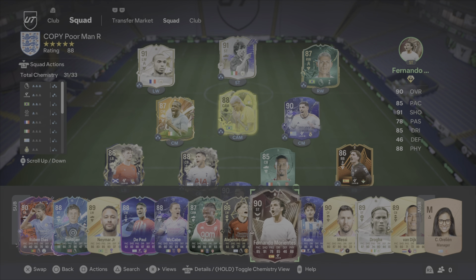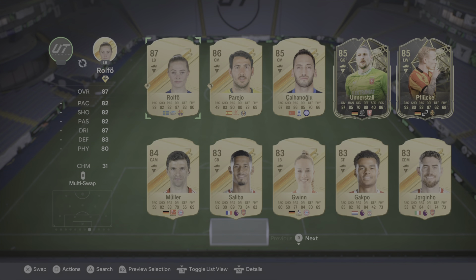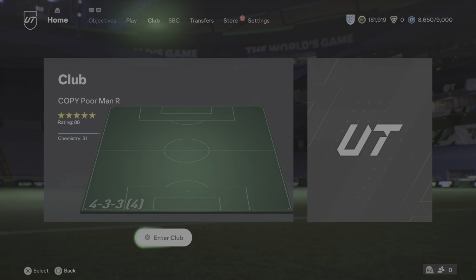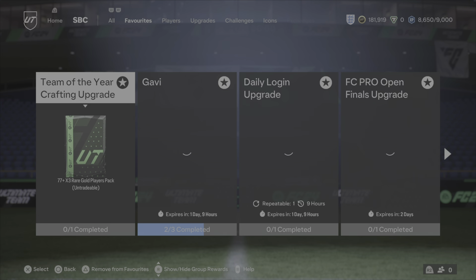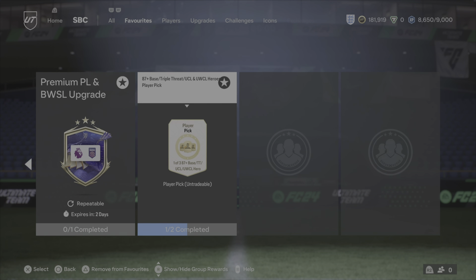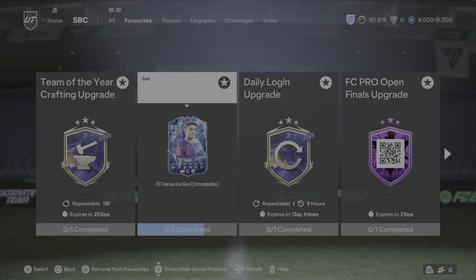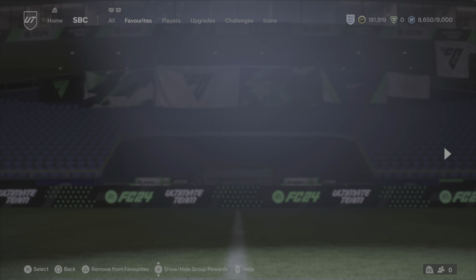If Morientes enters, you're staying out. I don't think there was anything else we popped that could go in. Right, so I'm going to leave that video here guys. For the next video, we will have the FC Pro Open Finals upgrade, we will also have the hero pick, I'm going to make more upgrades — Premier League upgrades, crafting upgrades. We will definitely get Gavi done — he only needs an 86 plus rated team and then he's done.